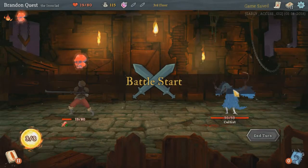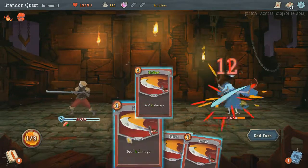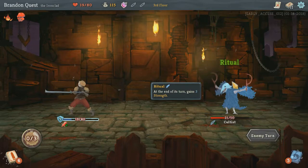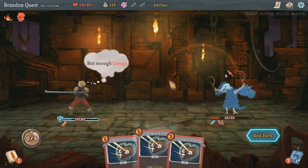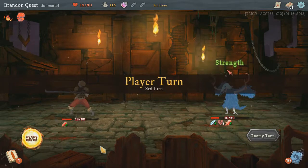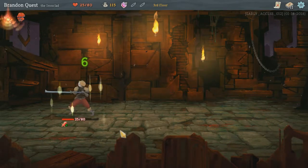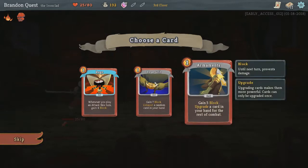This is my run — I'm going to try and survive. Decantation — I hate you already, decantation. I got enough defense to take that hit. Gain seven block, exhaust a card from your hand, and exhaust a random card in your hand — I don't want to do that. Gain five block, upgrade a card in your hand for the rest of combat — I saw that and I want it.